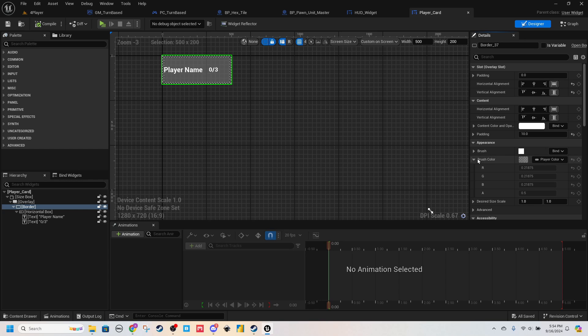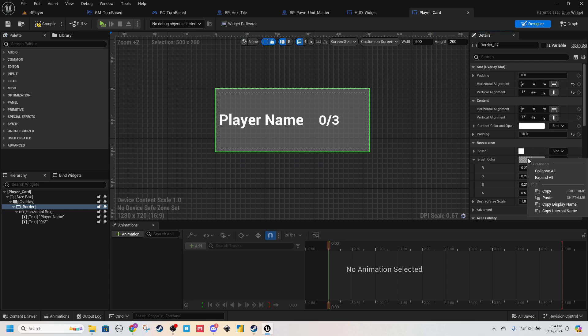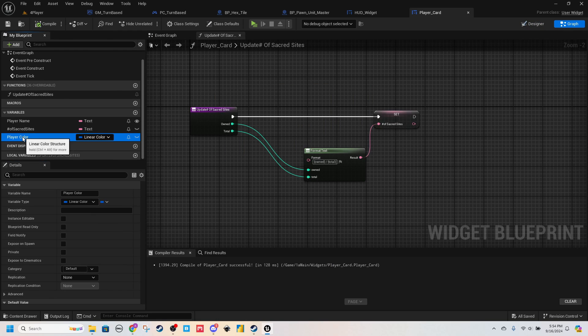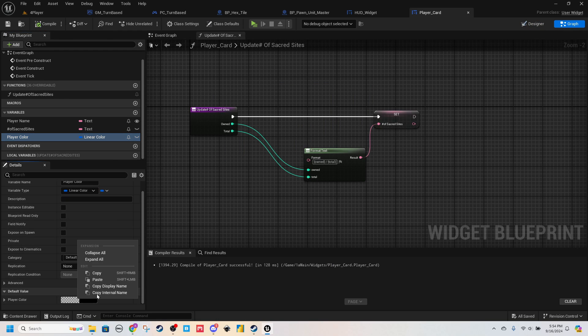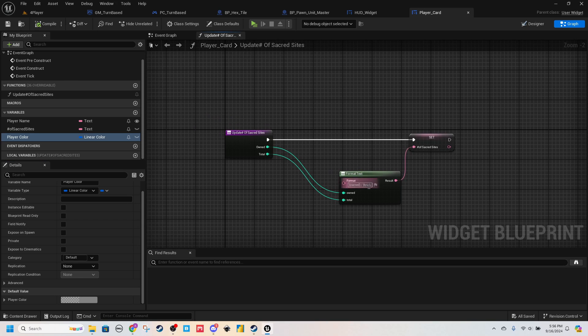I'm going to remove the binding here for a second. This is what we want for the default color — I'll just right-click this, copy it, go back to Player Color, come back to our graph, Player Color, and paste this. That should be everything we need now for this.